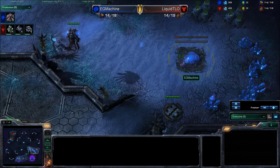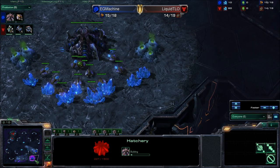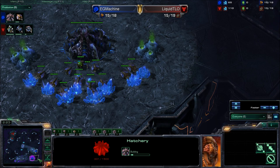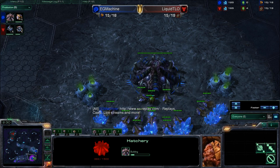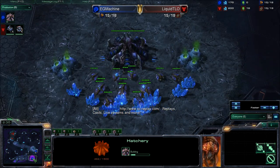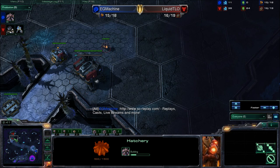At 15 supply, we do have a hatchery going down for Machine, which means he's doing a hatch-first play. That's a good way to get an economic advantage in the early game if you can secure it, because it makes you vulnerable a little bit longer to things like bunker rushes and various other cheeses, or bulldoggy-type tactics.